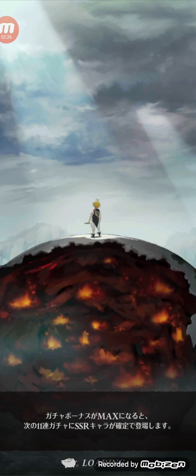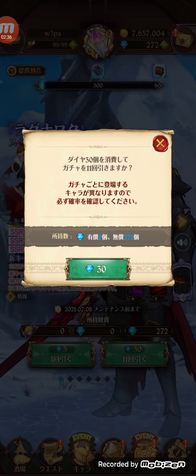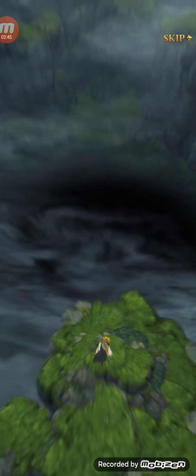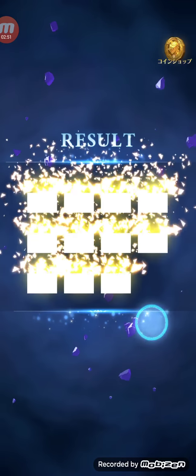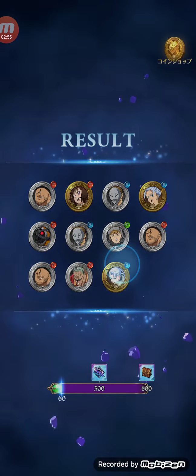Let's continue. Do we keep going? Do we try to go for the lost vein? At least we got the featured character, which is awesome. This is probably a shaft, but the first pool was a very, very good one — can't complain there.